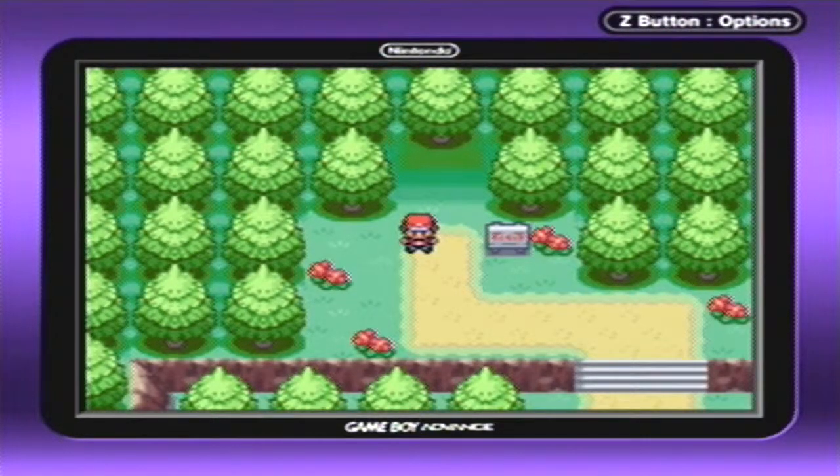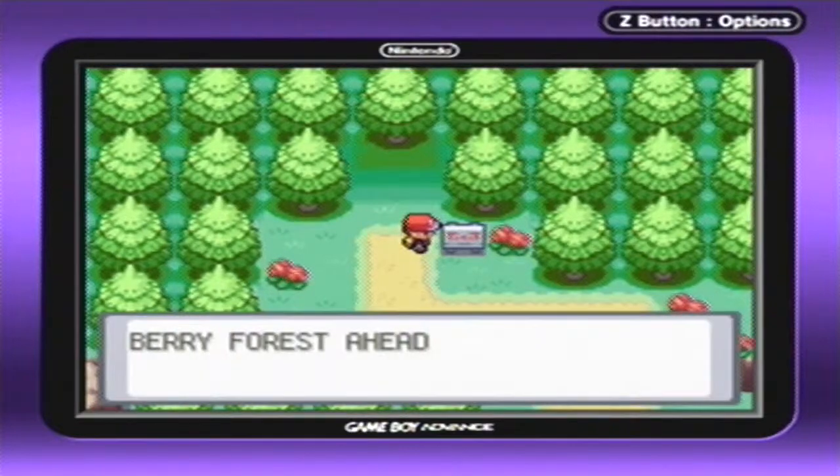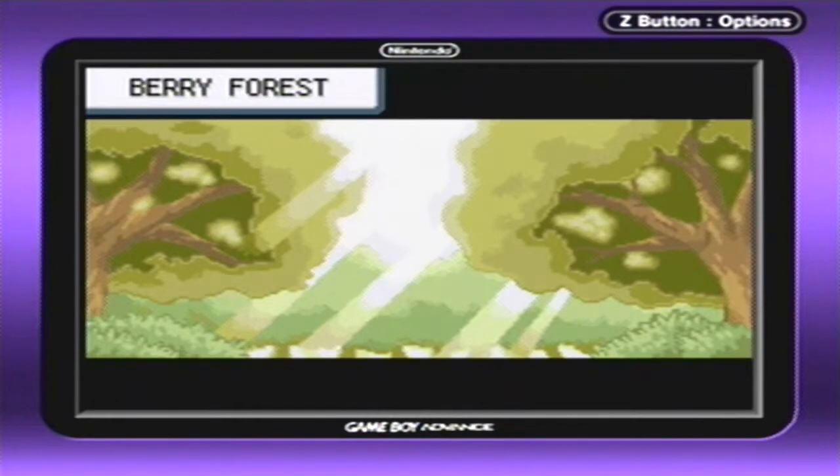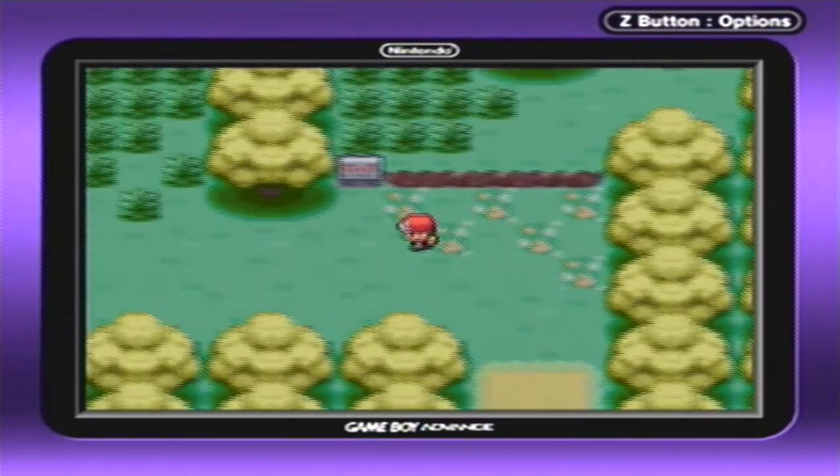Hey everybody, TheGamingGuru51 here, and welcome back to more Pokemon Leaf Green! In the last episode, we met up with a guy who owns a game corner who was trying to find his lost daughter, Lostel. And this is why we came to Three Island, and we made it all the way over here to the Bond Bridge and here we are at the Berry Forest. In this episode, we're going to the Berry Forest to find Lostel. Let's go ahead and get on exploring.